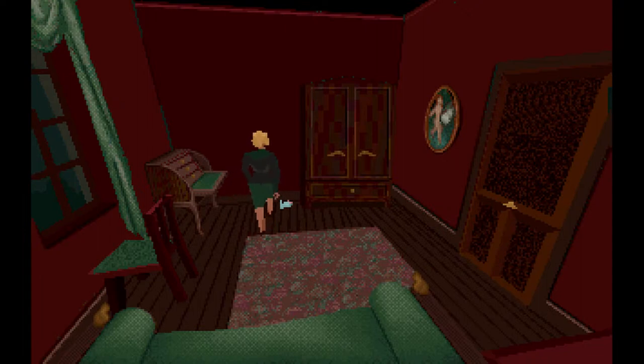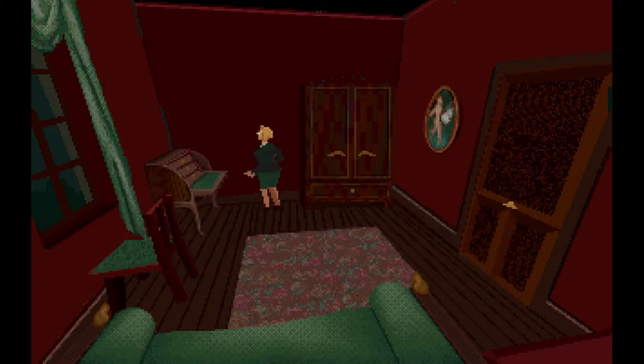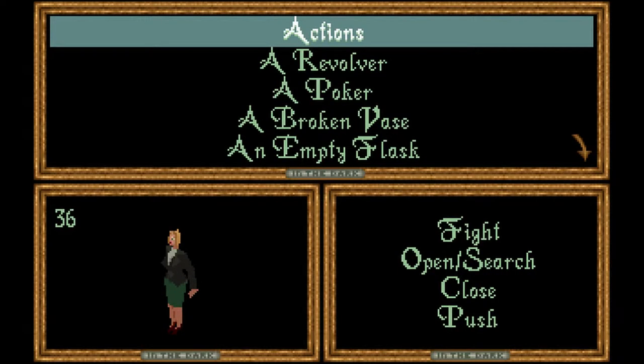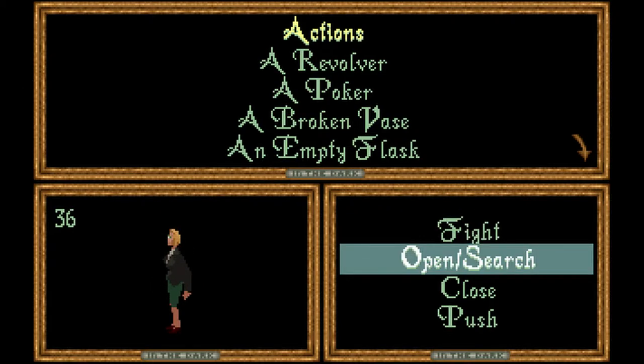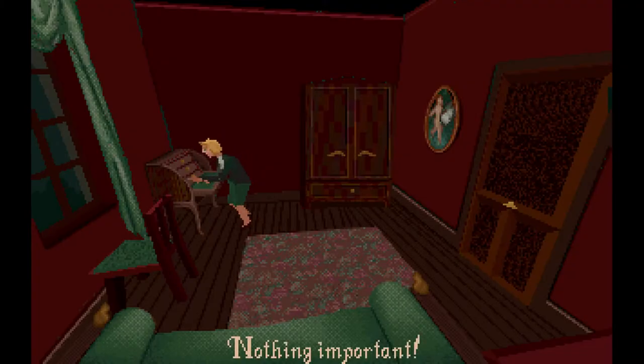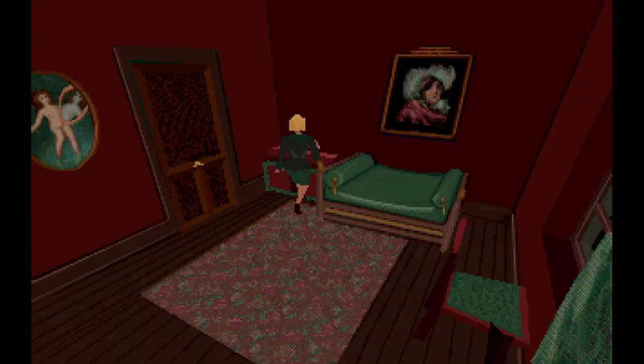When it comes to picking up items, if an item is on the floor then just touching it will make your character pick it up. But if an item is in a drawer or something, you have to use the search function. Go to your action menu by pressing the Enter key, then go down and choose the search function. After clicking on action, press the spacebar — your other action key — and it will execute whatever command you set.